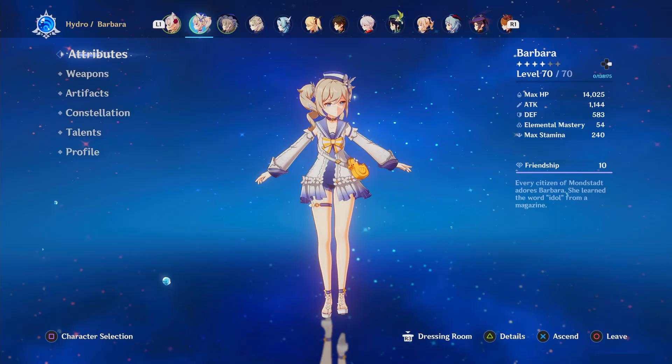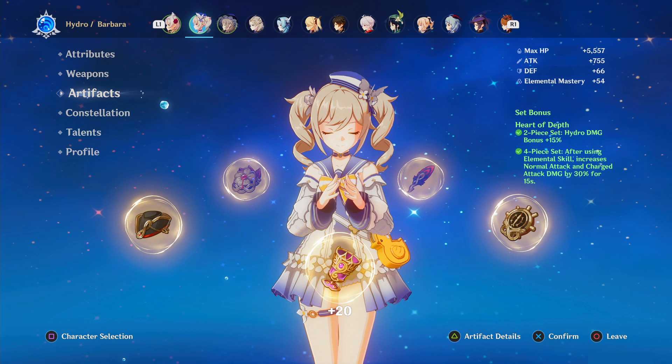Barbara is ultimately the answer. You can fight it with pretty minimal gear — I stole some off of one of my other characters to convert her into a damager rather than a healer. You can even win with pretty bad artifacts. The sets you'll want to go with are either the water set or the common Wanderer's Troupe set.